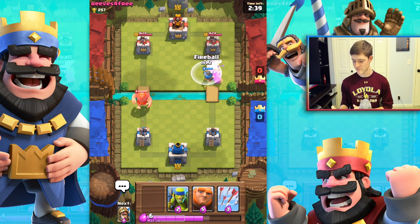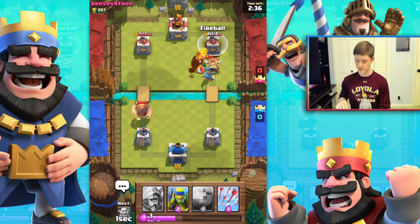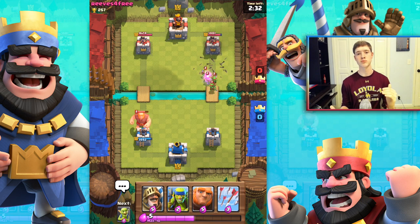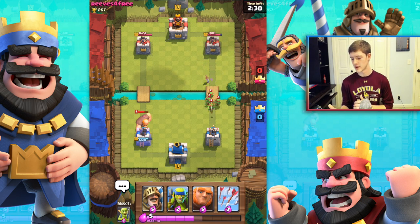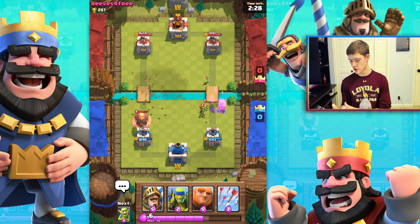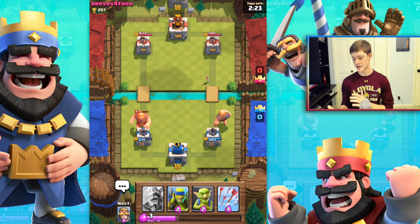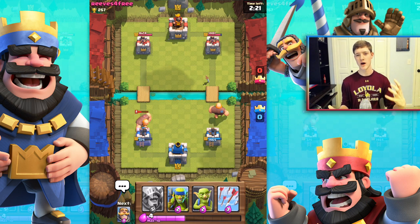I'm going to throw in a Fireball really quick and then save up. What you want to do is save up to your max 10 Elixir, or you can start deploying your Giant a little bit in the back. I'm going to go ahead and start sending my Giant on his way, give him a little bit of a boost and time to get moving toward the tower to draw the fire.